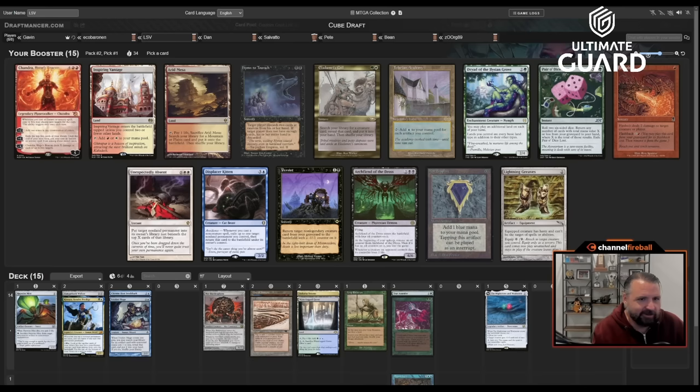That was pick five, so a couple more picks here. Sail into the West would be a nice pickup. Then Reckoner Bankbuster, Lorien Revealed, and Raffine's Tower. I'm not taking Raffine's Tower or Maelstrom Pulse — it's really Bankbuster versus Lorien Revealed. I'm inclined toward Lorien Revealed — it's a blue-white land right now, might become blue-green, and it's a good thing to spend extra mana on.